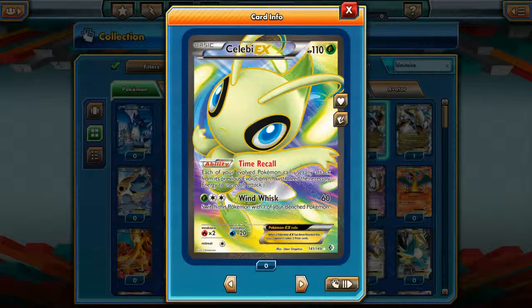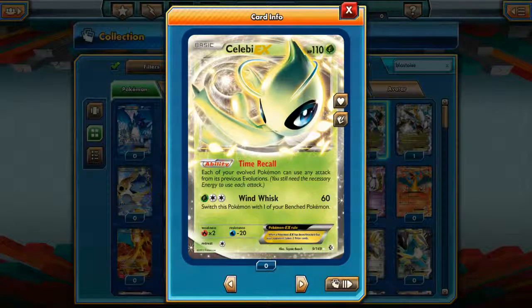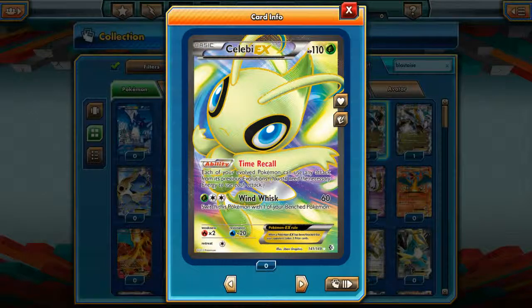The Celebi EX from Boundaries Cross is printed as a full art card and a regular art card. When we talk about price tag, the regular art card is anywhere between 5 to 10 dollars and the full art card should be anywhere between 12 to maybe 15 dollars.